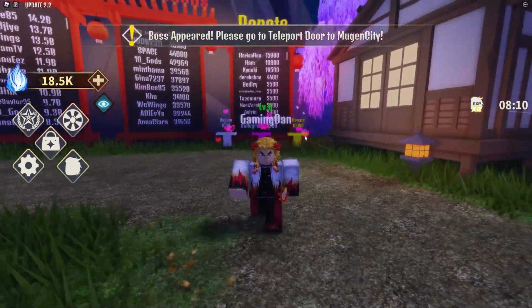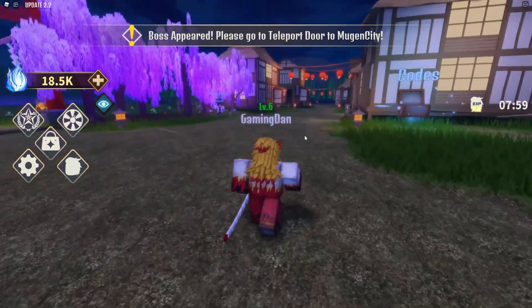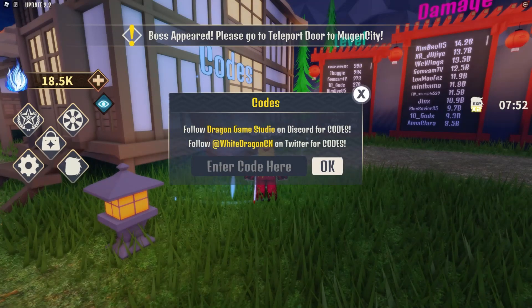Okay guys, so if you do not know already, in Demon Soul Simulator to claim codes, what you're going to want to do is run all the way over here to the codes chest. The code menu will come up, and these are in no particular order, so let's just get into it.